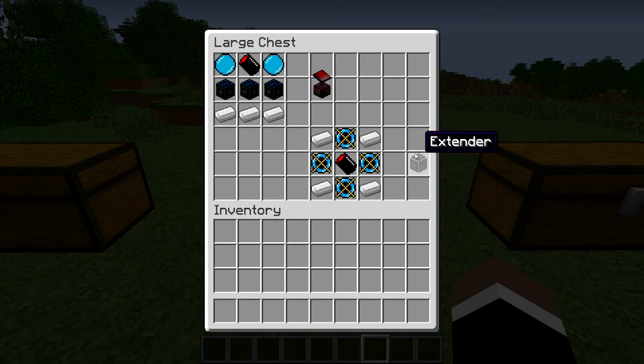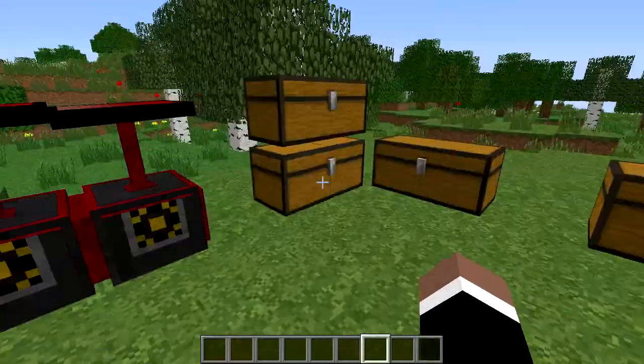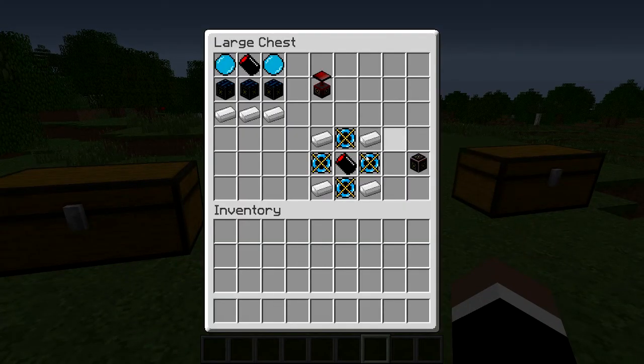The next one is the Extender, which basically allows you to extend the time or how much energy you have on your Bombardment Overrider, giving you more uses instead of waiting for it to recharge. That requires four iron ingots, four Photonic Capacitors, and one Photonic Condenser.